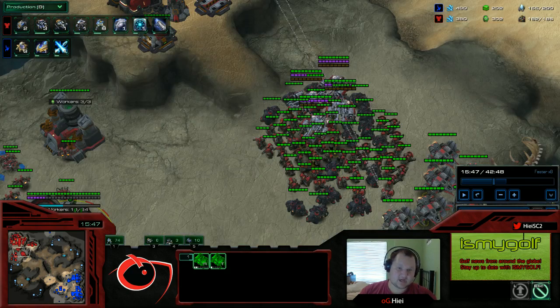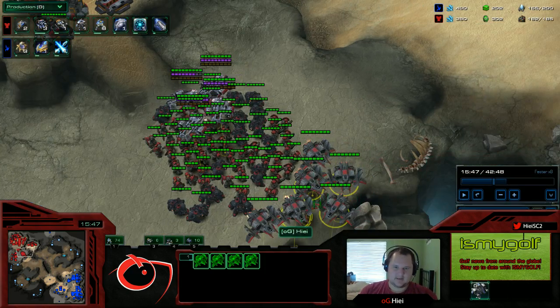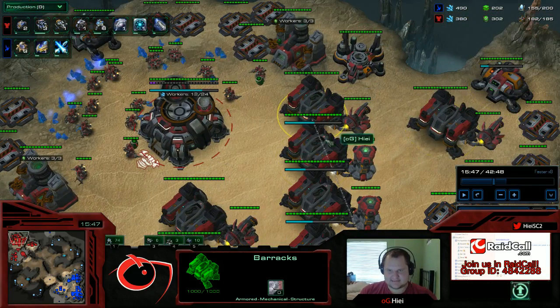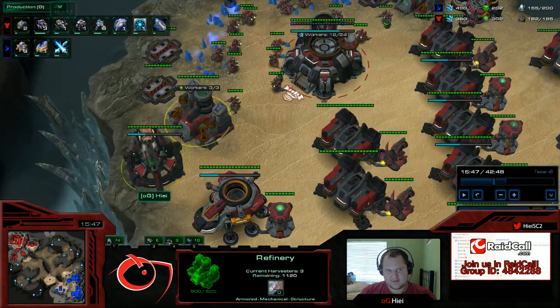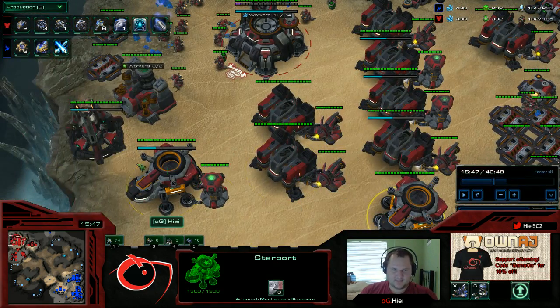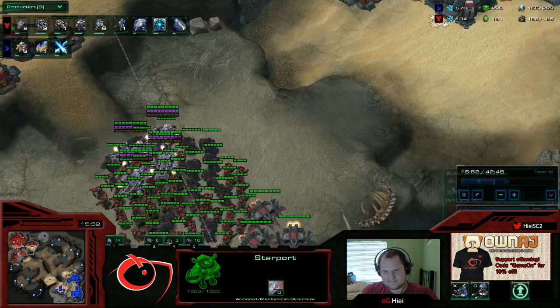After I get my 5th racks, I go up to racks 6, 7, and 8, then a second starport, and then Ghost Academy after that. If he had gone Templar first, we can switch the second starport and the Ghost Academy.